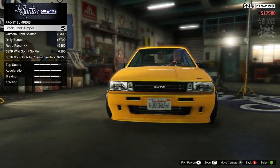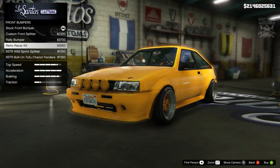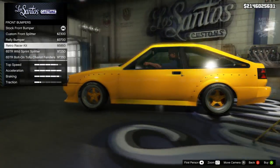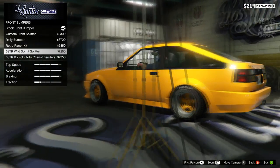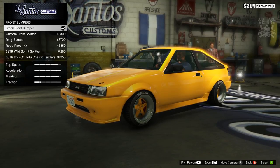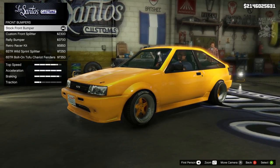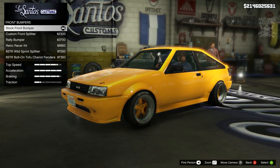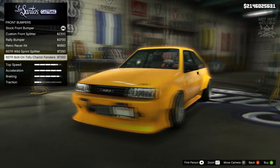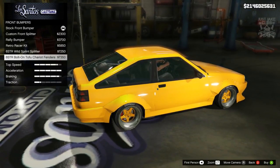We go to brakes — race brakes — then front bumper. We get a couple of options: the standard ones look similar to the stock car, then the retro racer. Moving to the six star kits from GTA Wiseguy — one is similar to stock but makes the front bumper a little lower, then this one which is just amazing with bolt-on arches. We'll go with the six star bolt-on.